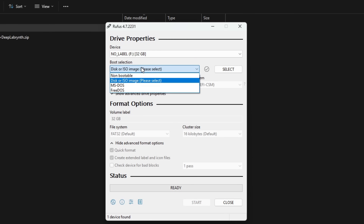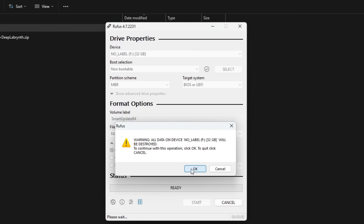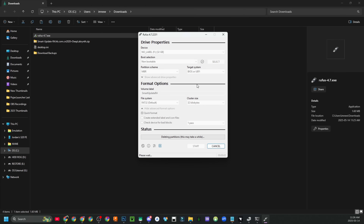From boot selection, select non-bootable. Navigate down to the volume label and give it a name — maybe 'Smart Update R4'. Make sure you select FAT32 and only select 32 kilobytes. Uncheck 'create extended label and icon files' and click Start, then click OK. Now you're formatting your 32GB microSD card.